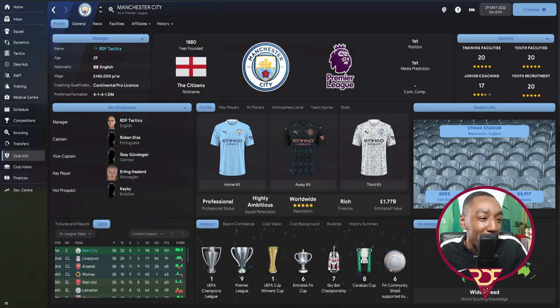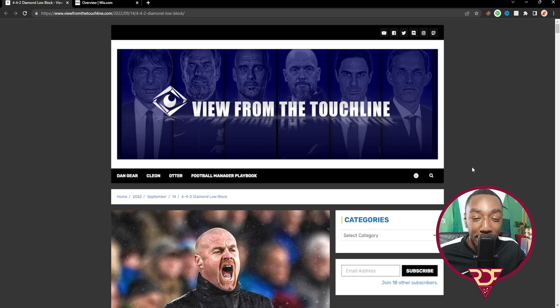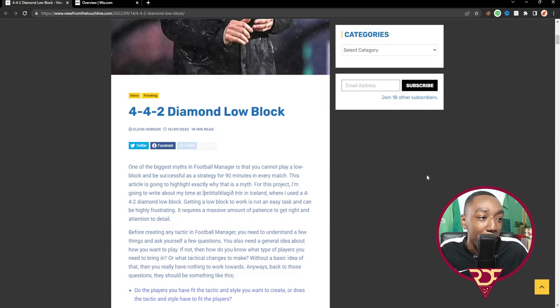There is a myth around defensive tactics in Football Manager — some people think they don't work. I used to be one of those people, until I read a book written by Cleon. We're heading over to the website now: 'View from the Touchline' is a very good Football Manager website, and they also have the Football Manager Playbook — I highly recommend you download it. The link will be in the description. This article is about his 4-4-2 diamond block.